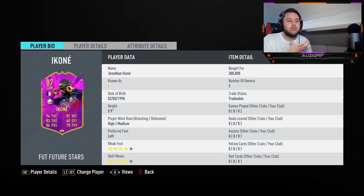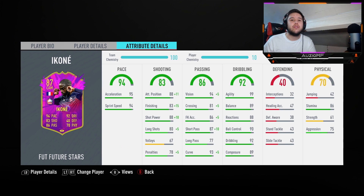Left footed, no problem. He's got a 4-star weak foot, which means I'm going to be able to cut him to his right and shoot with it. He also has 4-star skill moves. I love my 4-star 4-stars. The berber spin, the standing scoop turn is always going to feel nice. He's obviously going for 300k right now, and for a player with these stats, I personally think it's quite cheap. But we're going to see if it's worth it.